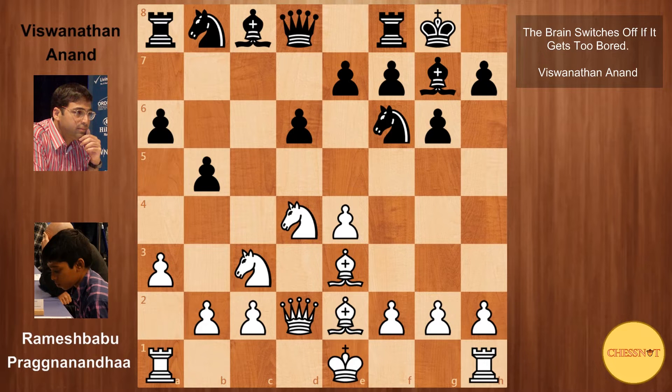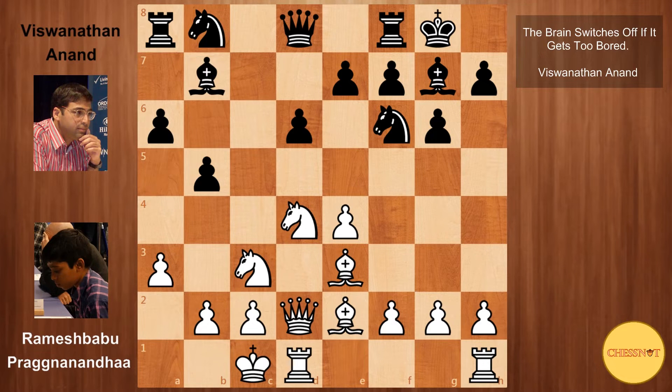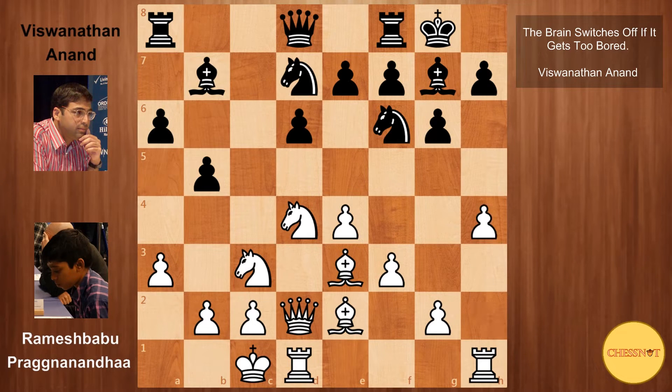b5 here from Anand, so we're already expanding on the queenside. White castles, bishop to b7, f3 securing the e4 pawn, Nbd7, and h4 from Praggnanandhaa. Now that all his pieces are developed, Praggnanandhaa starts his kingside attack.